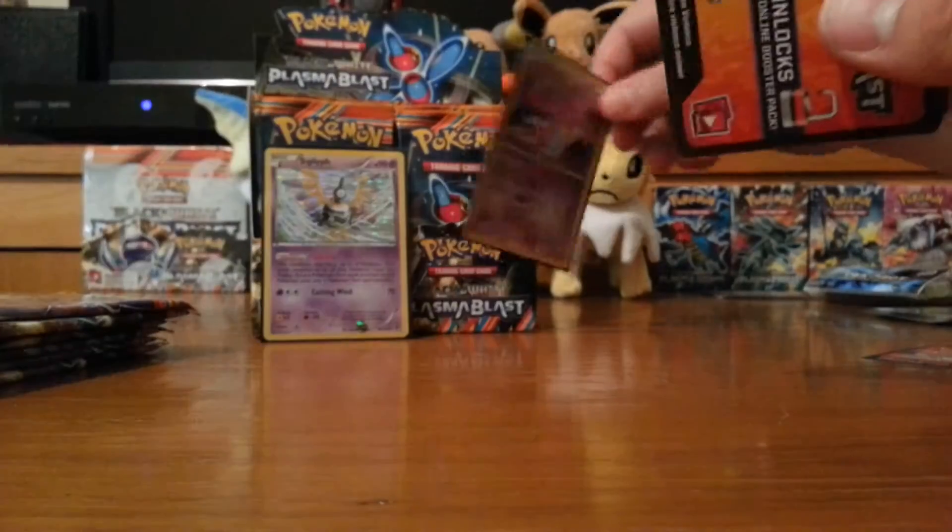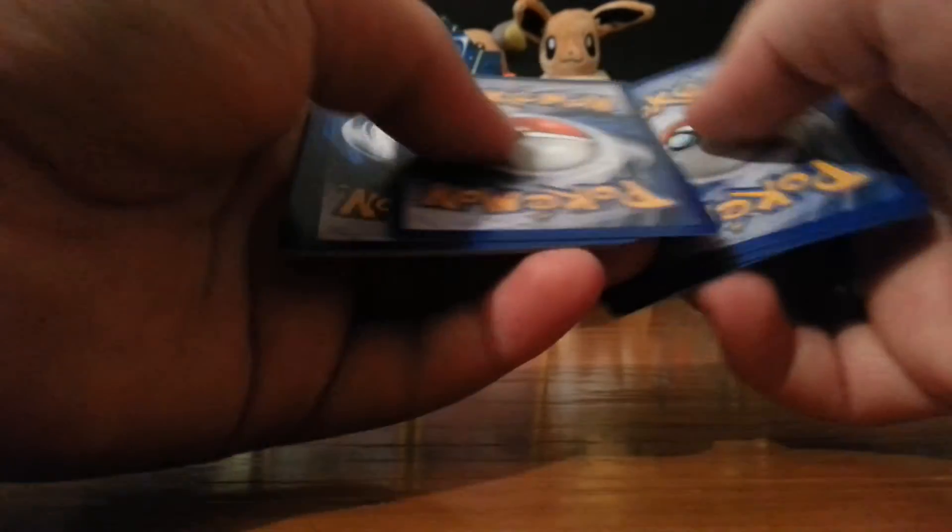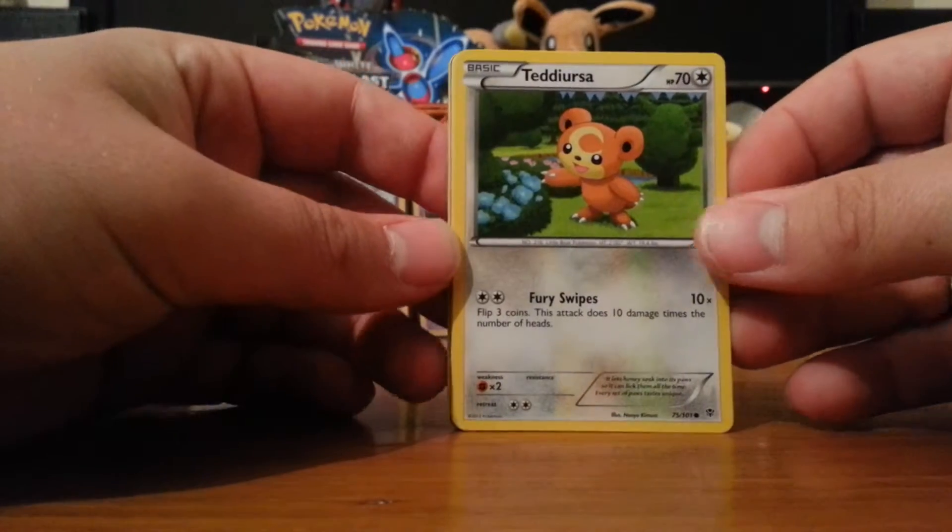Looks like I'm making myself a Psychic deck! From what I've seen, people get like one EX - which always seems to be EX Chiron - and then they get like 18 holos in a row. It's like, where are all these holos coming from?